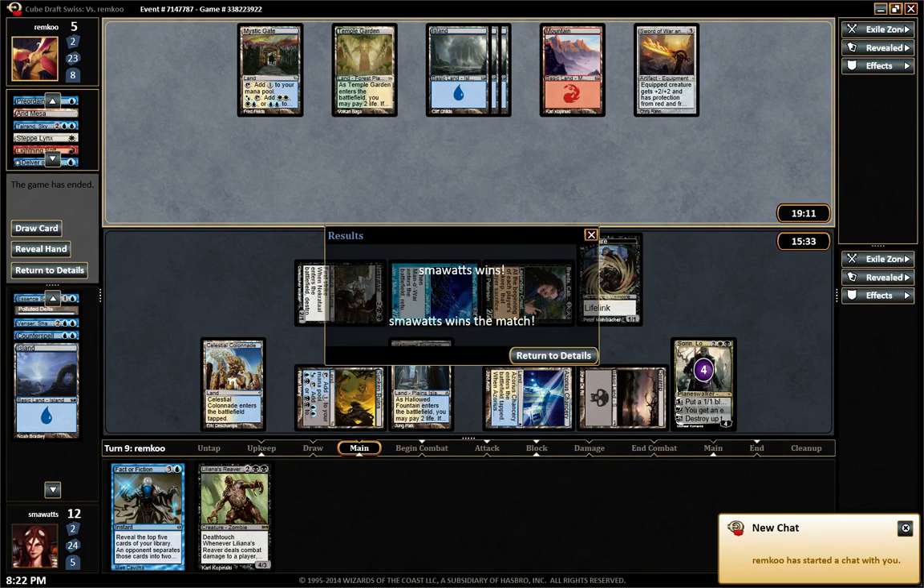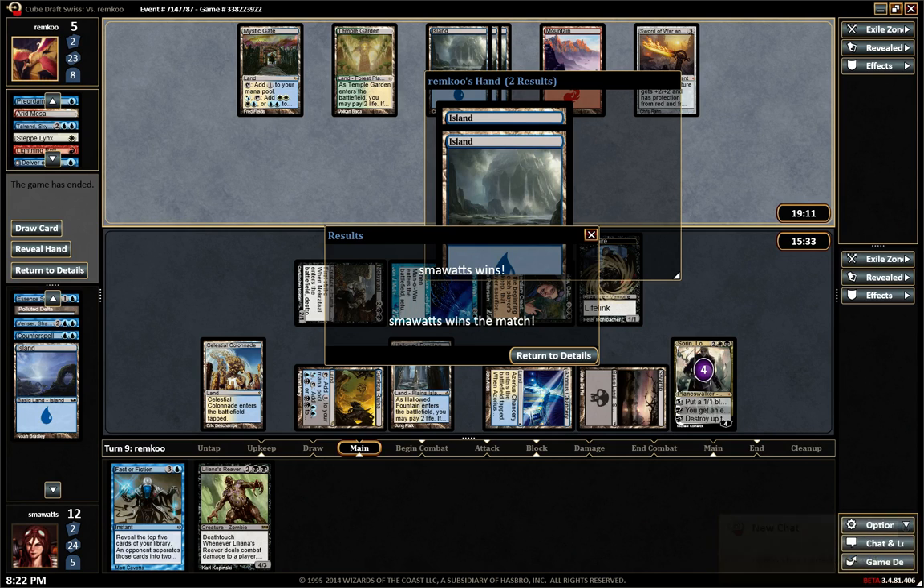And that was a good game for him. Good games. He was holding Double Island, so yeah. I could have revealed the Fact or Fiction and Liliana's Weaver, but no reason to. So we went 3-0 — that's not bad. Thank you for watching, I hope you enjoyed it, and I hope you'll join me for my next one.